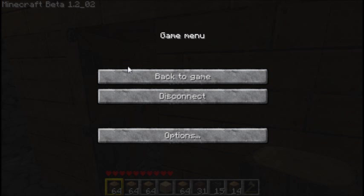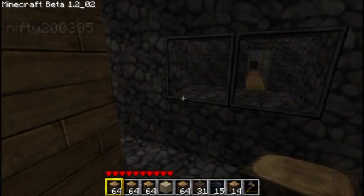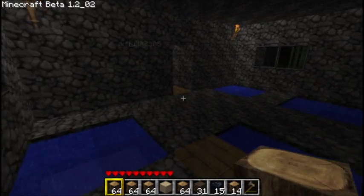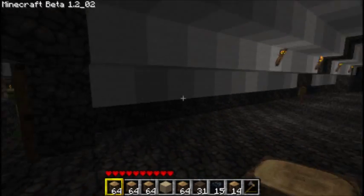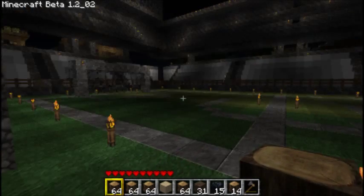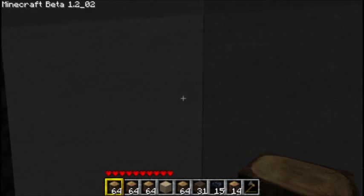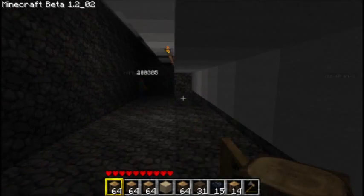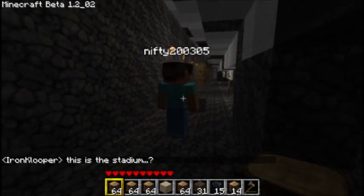So we'll walk right back out the way we came in, in case you guys see something that you didn't see before. Let's head out. There's another door opening on the other side. And yeah, we'll go this way to the entrance, the main entrance.